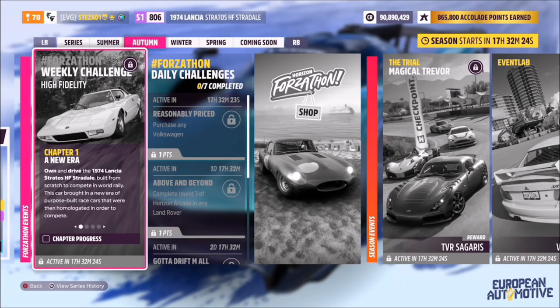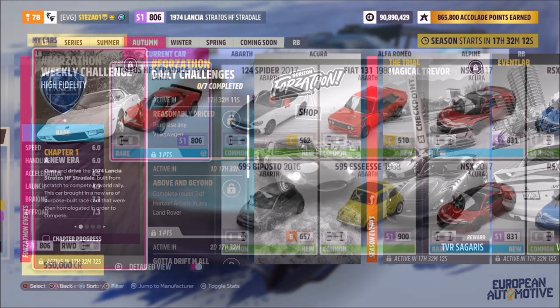Hello and welcome back to the channel. This week's Forzavan guide is called Hive Fidelity, which wants you to own and drive the 1974 Lancia Stratos HF Stradale to complete all the challenges. So without further ado, let's get stuck in.